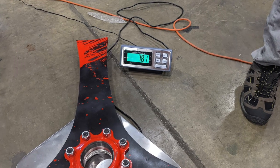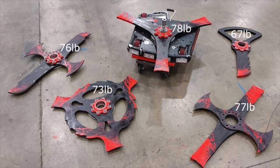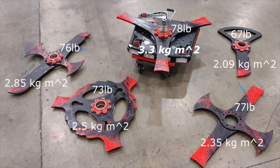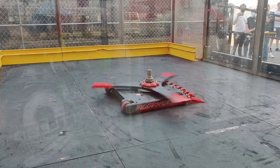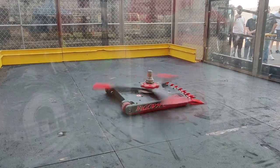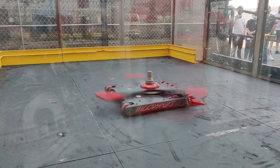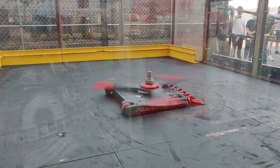Speaking of bigger hits, weighing in at 78 pounds, the tri-bar is our heaviest weapon choice. That is only one pound heavier than the thick bar, but because of the way the weight is distributed out into the three arms, the tri-bar's main moment of inertia is higher — a lot higher. While the thick bar and the disc each store about 40 kilojoules of kinetic energy, the tri-bar is almost at 60 kilojoules, or nearly 1.5 times the damage potential of our other weapon choices.